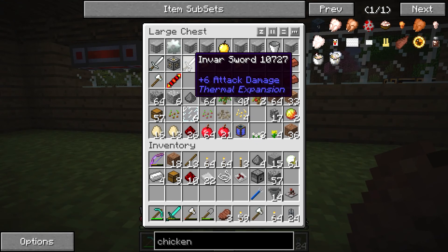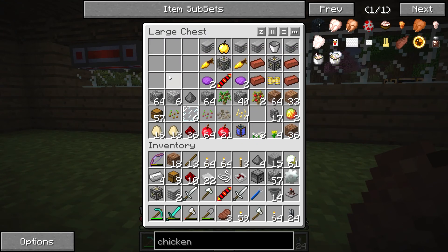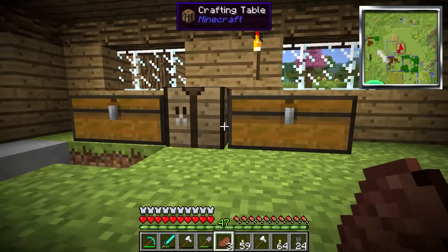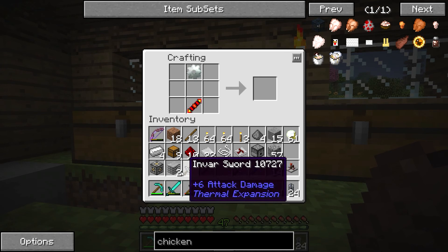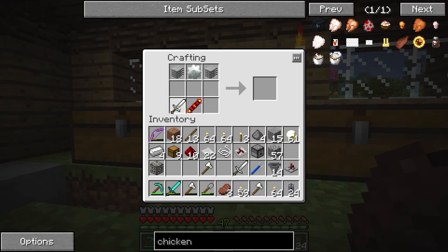So one thing we're going to need is a slaughterhouse. Now if you're wondering why I have all this — this here is a breeder. I was planning on doing something else, but I don't have the materials to do the full breeder.